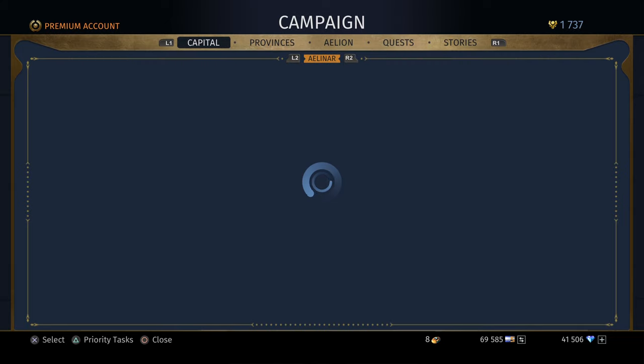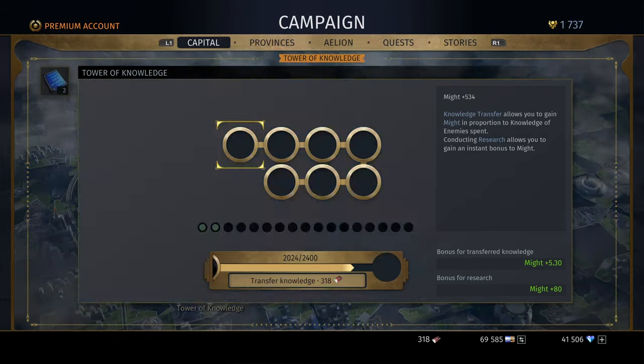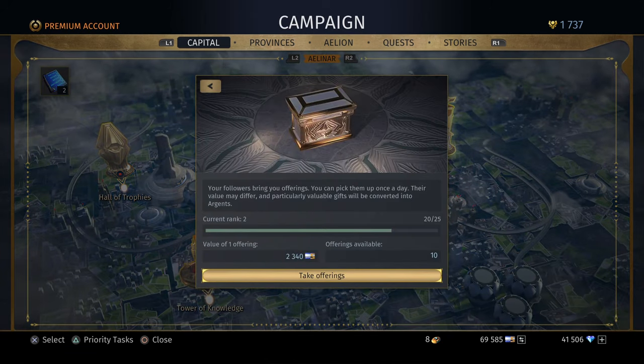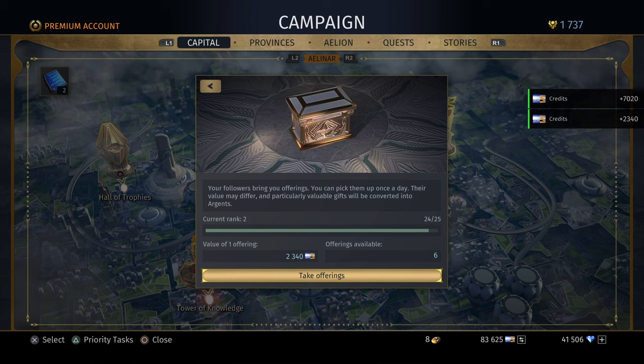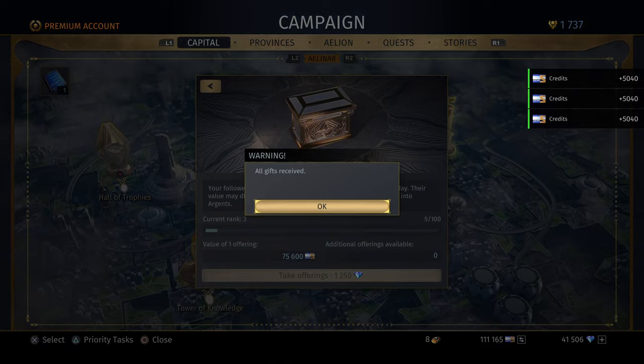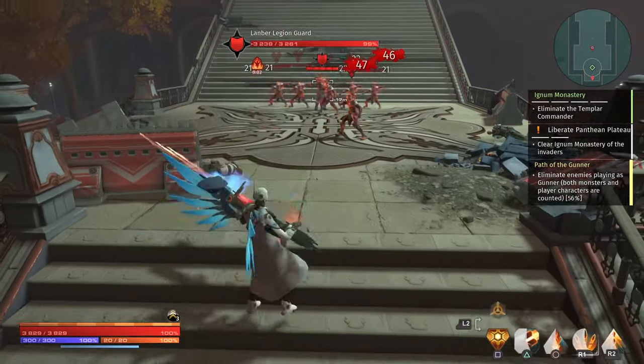Another way to get free credits each day is to go to the altar, as you can see over here. Every day you can take 10 offerings that will give you a ton of credits — even more as you rank up. So if you do this every day, you will really accumulate some free credits, which is of course great.